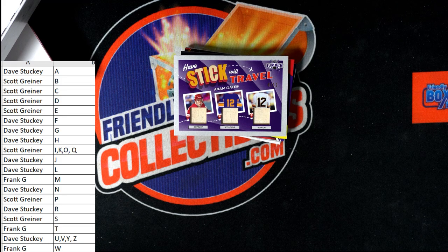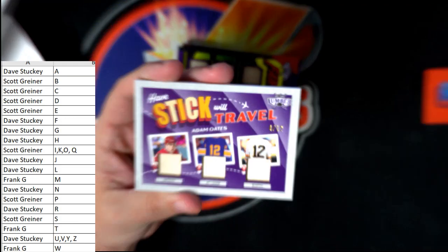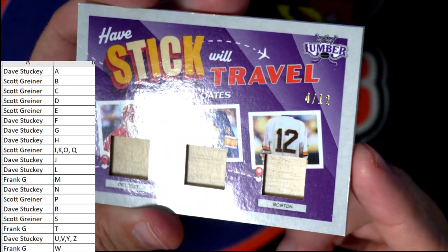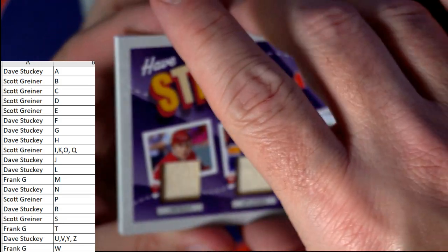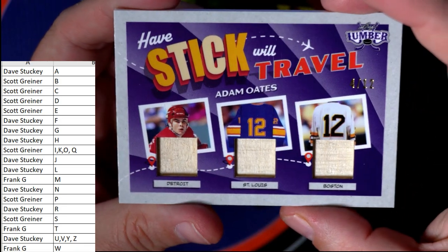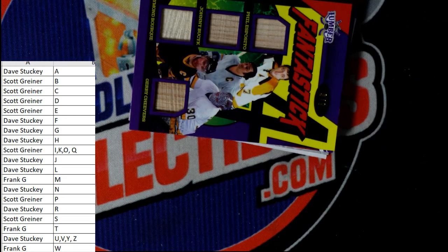All right, first up — Half Stick Will Travel, and this is Adam Oats, and that's a four of 12. Look at that Half Stick Will Travel! Adam Oats — last name letter O — and that's going out to Scott G. Coming out to you, man, Scott G.